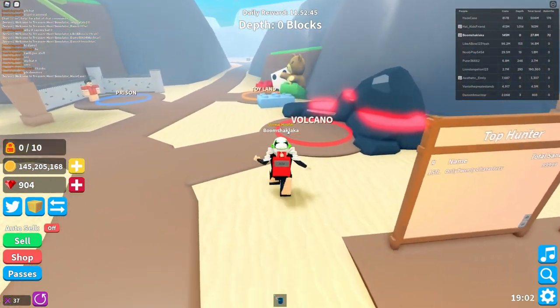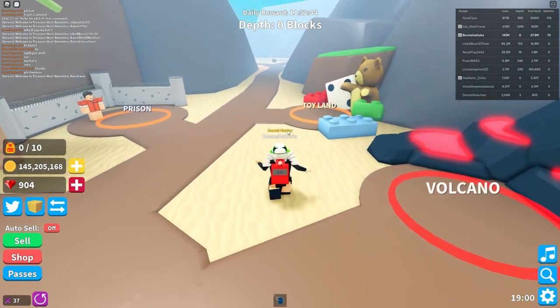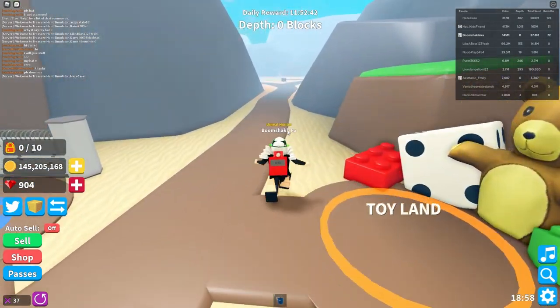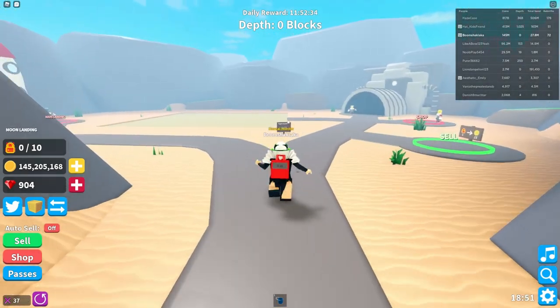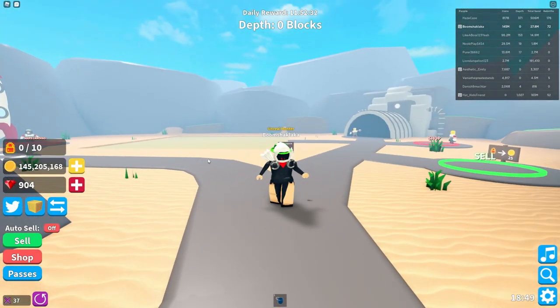From the spawn, go to these leaderboards here. Go to the one on the left, go to the volcano, go to the toyland, and then you want to go past the toyland and head down this path.